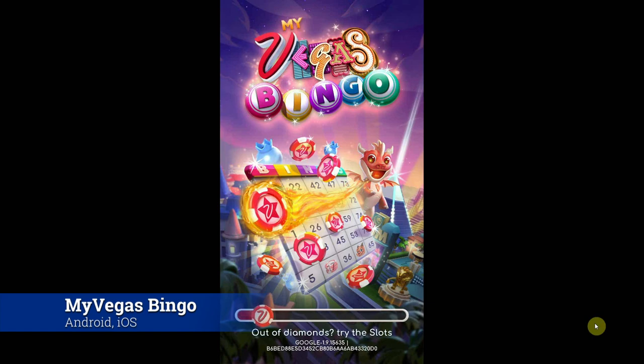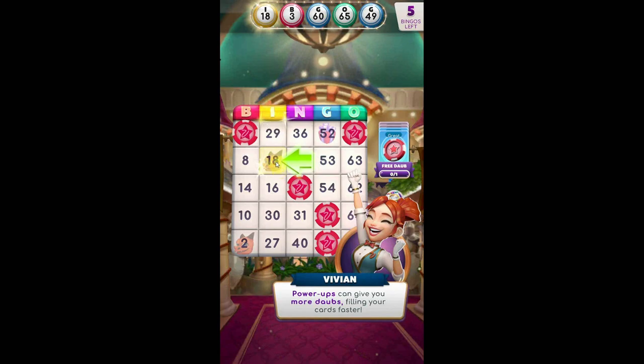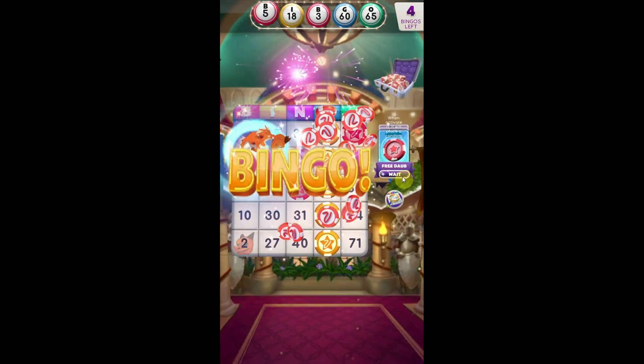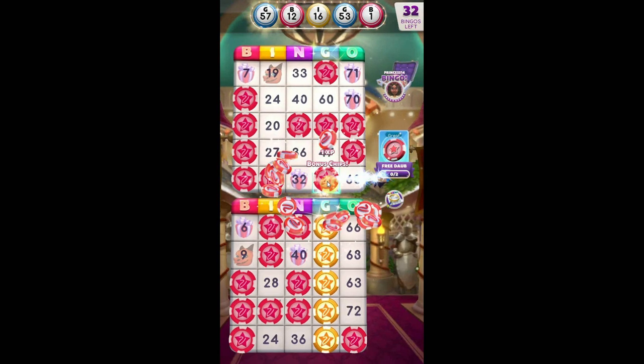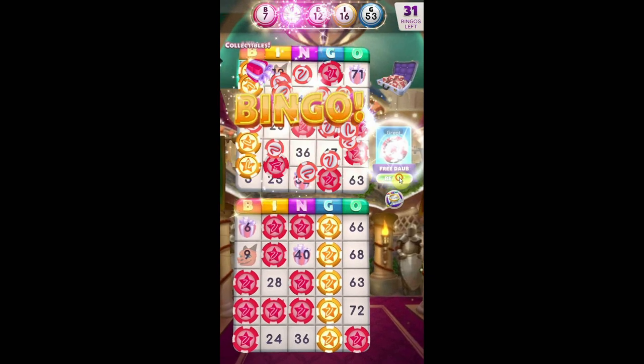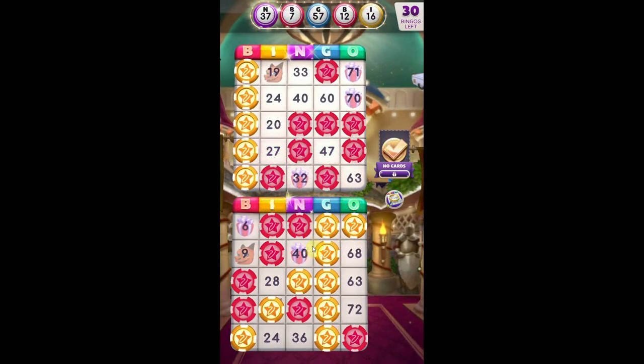Number seven, and a personal favorite of mine, is MyVegas Bingo. After a couple of misses, Play Studios nailed this app for Android and iOS. It's fast-paced and played entirely vertically. It's also one of the few player-versus-player games on the list, so for a competitive person like me, I love the interface. And as strange as it is, they've really found a great way to spice up Casino Bingo.